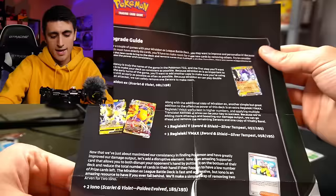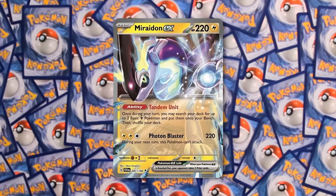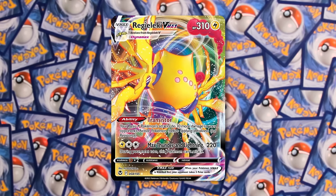There's also a small upgrade guide included. They recommend you add one more Miradon EX from the Scarlet and Violet base set, one Regilecki V and one Regilecki VMAX from Silver Tempest, and also two copies of Iono from Paldea Evolved.